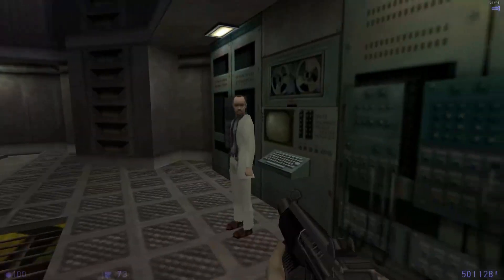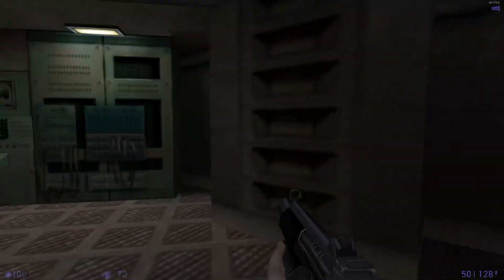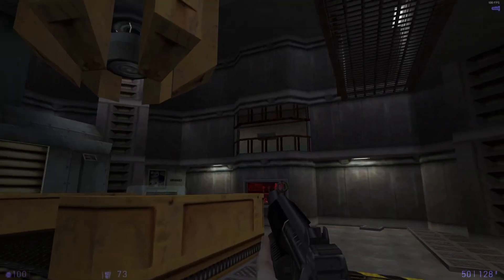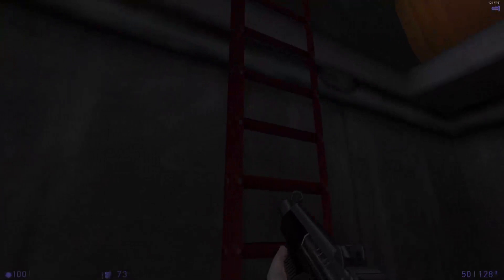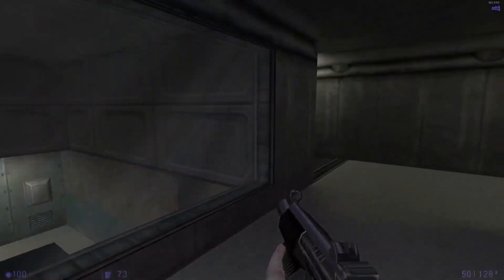All right. I'll stay down here to monitor the system levels and direct the procedure. I need you to climb up to the control room and activate the main power. Once the process has started, you'll also need to release the damping locks each time the system has charged in order to open the displacement field.